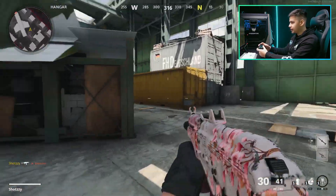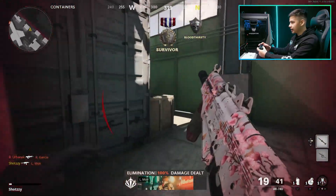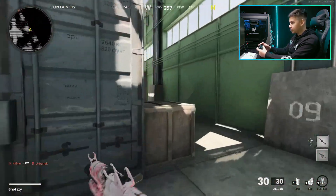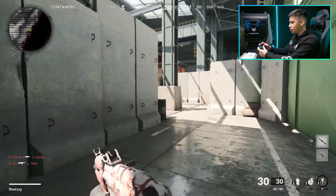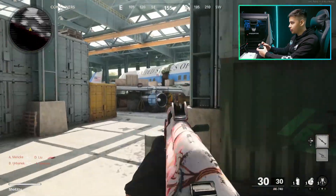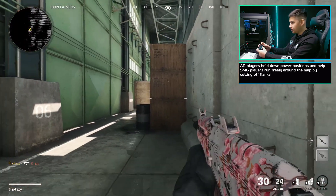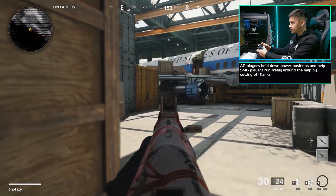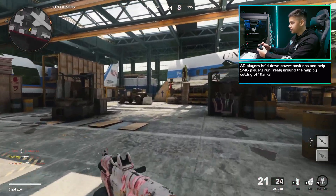Gun Hoe is basically a perk that allows you to sprint and have your gun up at the same time. For sub players, you don't really need to check every corner cautiously, but when you do want to check corners is whenever you hear someone or think someone's going to be on a certain head glitch. For the most part, you can just stay sprinting until you see someone. But for AR players, obviously use power positions — from here to there, you want to slide cancel and then check that corner.